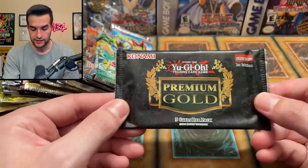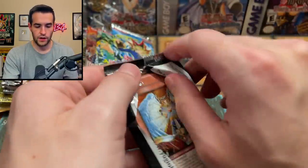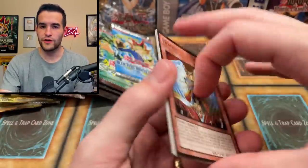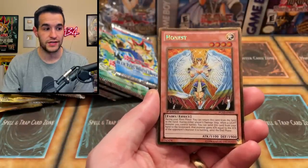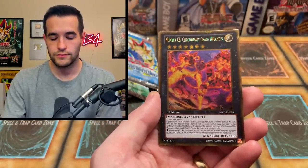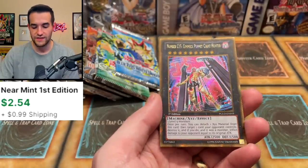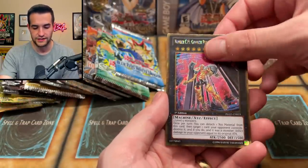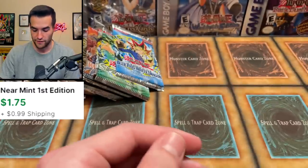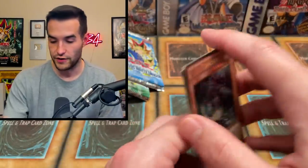Premium Gold next — I don't remember what's in Premium Gold, let's just see what we can pull. Oh, an Honest — that's very beautiful. Old gold better than new gold? A lot of people said yes. Honest — let's be honest, get it? Number C6, Number C15, Gimmick Puppet — I think that might be a decent one. Secret rare Chaos Sword for those old school decks, and then Spirit Reaper — very very nice. There's just a ton of cards that are useful in old decks.